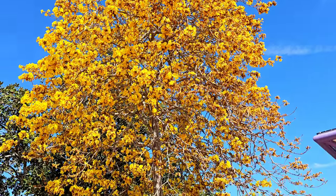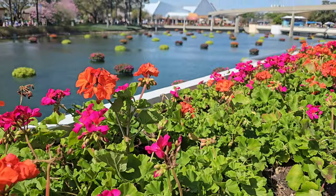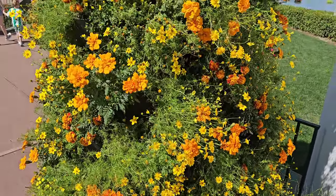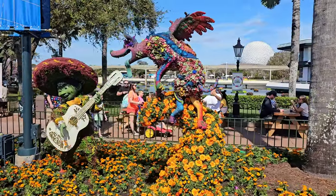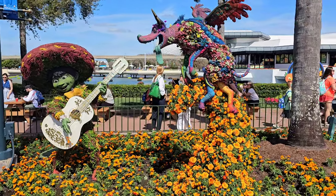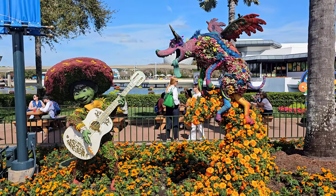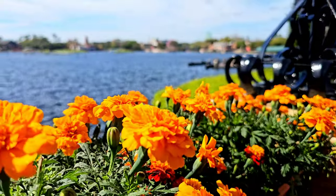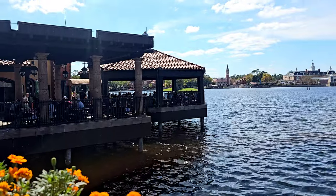The brilliant yellow of this tree as we head from World Nature to see the topiaries in World Showcase. Orange blossom — this is ironic because I live off the Orange Blossom Trail. Here, where they used to have the Three Caballeros, they now have Coco and his dog. If you know Coco's dog's name you can throw that down in the comments because I don't remember right now — I'll probably look it up later. Starting with Coco, we'll enter the World Showcase through Mexico to check out the rest of the World Showcase topiaries.